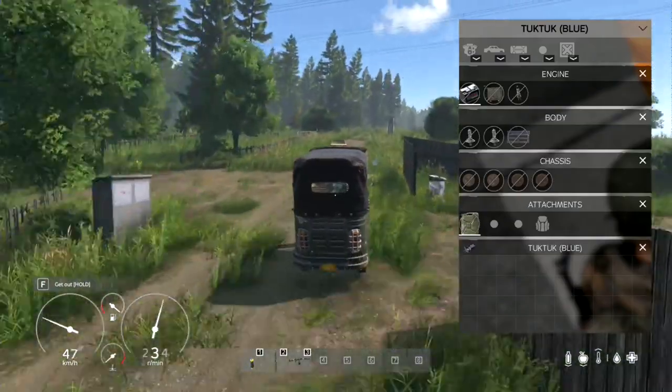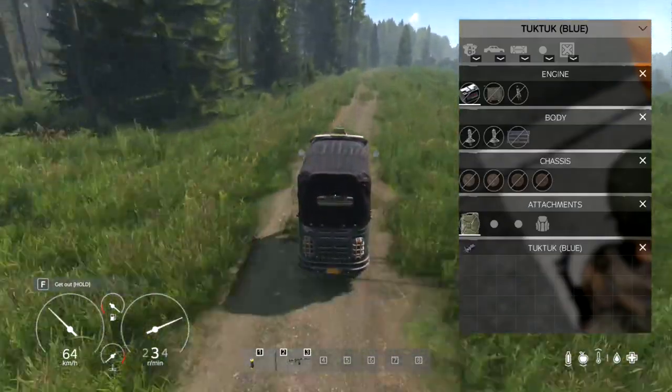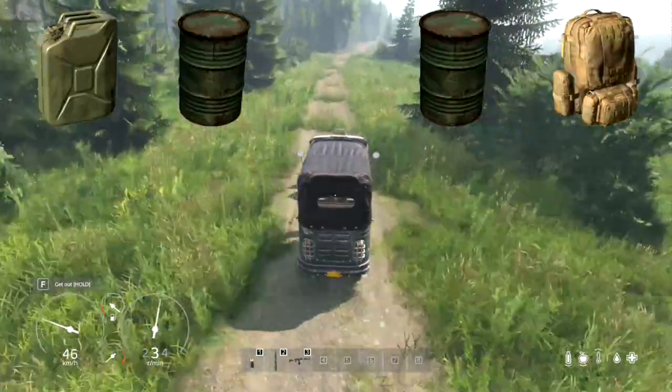Need storage space? The tuk tuk has got you covered with a generous size of 350 slots, allowing you to carry all your essentials with ease. But wait, there's more — you can also opt for extra storage options such as a gas can, two drums, and a convenient backpack slot for even more convenience on the go.